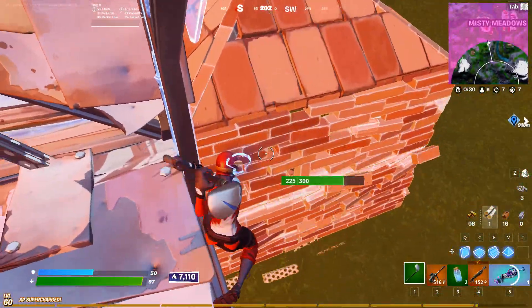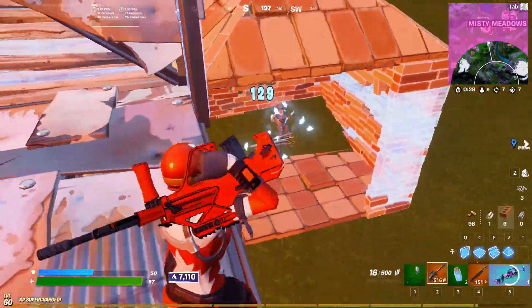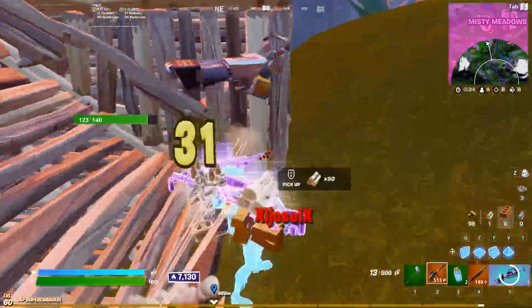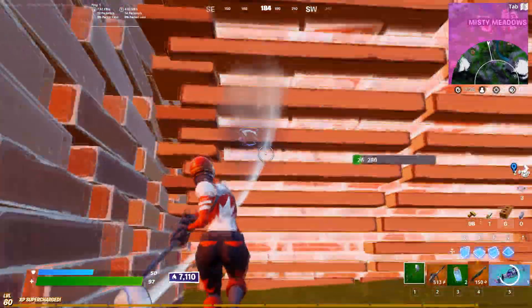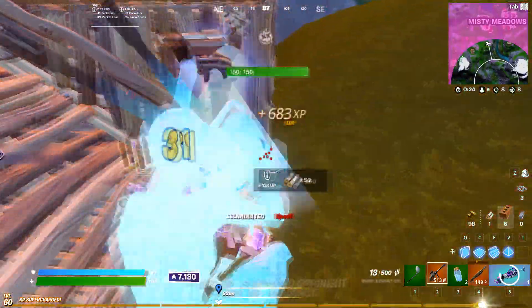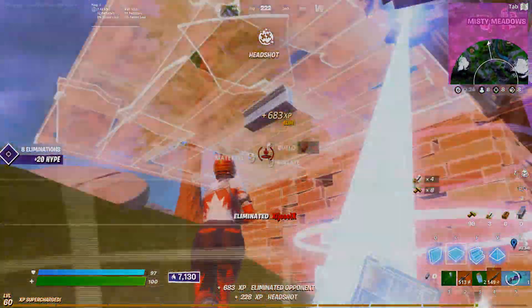In this fight, I have very little mats and I realize that I can replace this one wall with the one build that I have. But after I get the wall, I need to get in and end the fight now. If the enemy makes another box successfully, I'm finished. So I need to play aggressive here and end the fight ASAP — and that's exactly what happens.